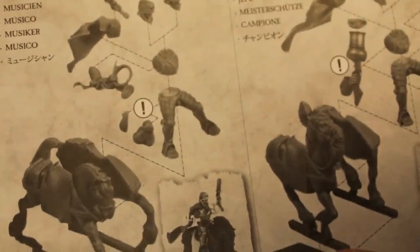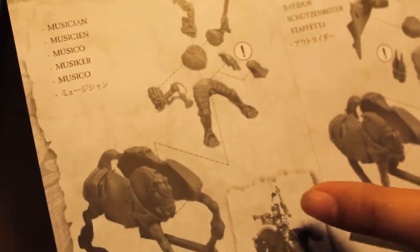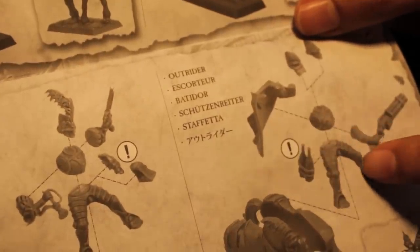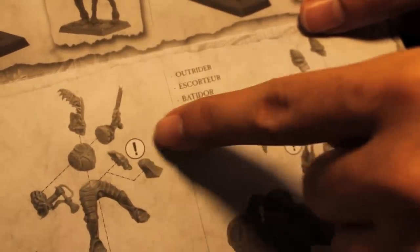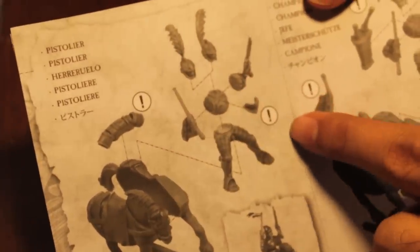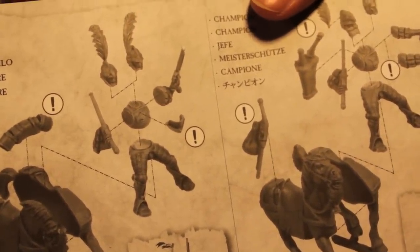Alright, the noble sons of the empire are ready to be showcased. But first, I want to go over the instruction manual. It's really well put together — a simple unfolded sheet showing a completed unit of Outriders and how each piece fits together and what the finished model is supposed to look like. It also gives you options for detail bits like sleeping bags, extra weapons, and pouches. A plus on the instructions.